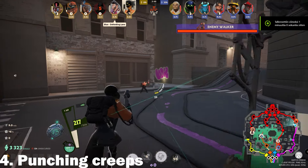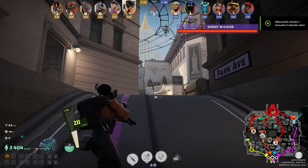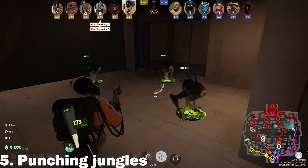Punching a creep will guarantee you the souls, and there will be no floating orb because of this. You can hit all neutral creeps in small jungles with one punch if you position yourself correctly.